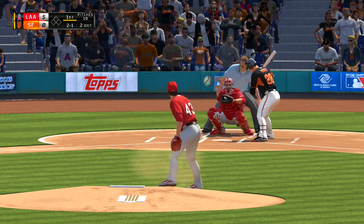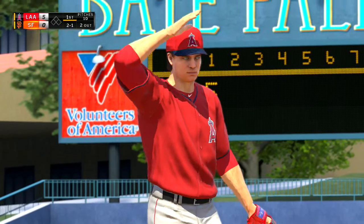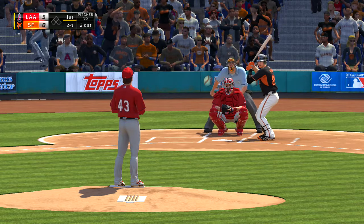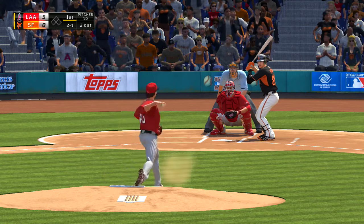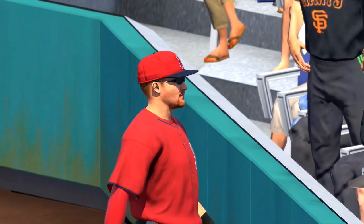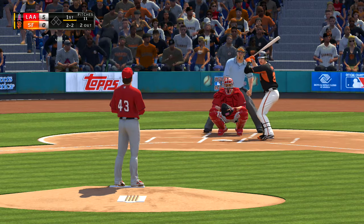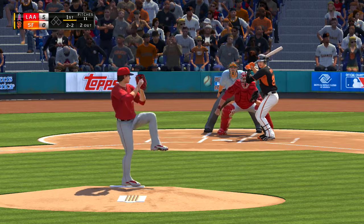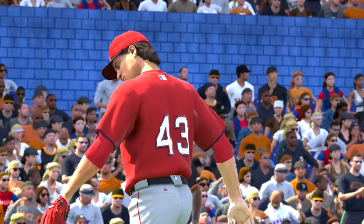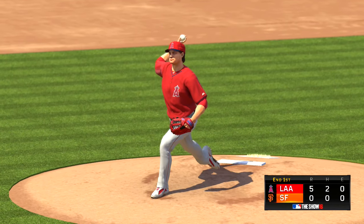Into the box, Buster Posey. Up high, 2-1 now. That fastball definitely catches your attention, especially when it's on the inner half. Calhoun will drift over toward the line, but this is back up into the seats — foul ball. And a good fastball swung on and missed for strike three, and the inning is over. Giants are down 1-2-3. Need to get it going soon. It's 5-0.